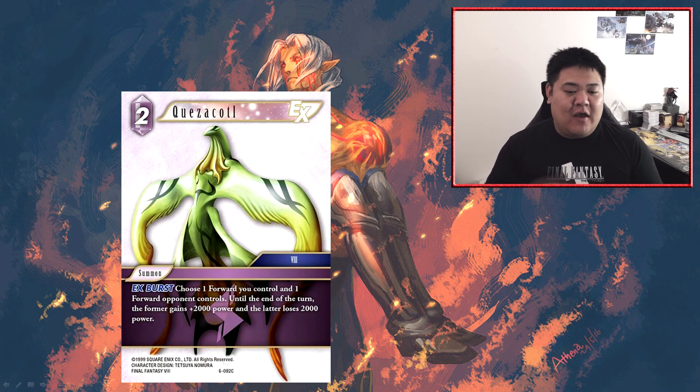You legally must have one target of your own and one target of your opponent's. So if your opponent's forward can't be chosen by summons, you can't even legally cast this summon — even if you just want to buff one of your own guys for plus 2,000 power. If it were worded 'choose up to one forward you control and up to one forward your opponent controls,' that flexibility would make me rate it a lot more. Because it doesn't say that, you're forced to choose one of your own and one of your opponent's — and if your opponent has no forwards and you want to buff one of your guys to get out of nuke range, you can't even do that.